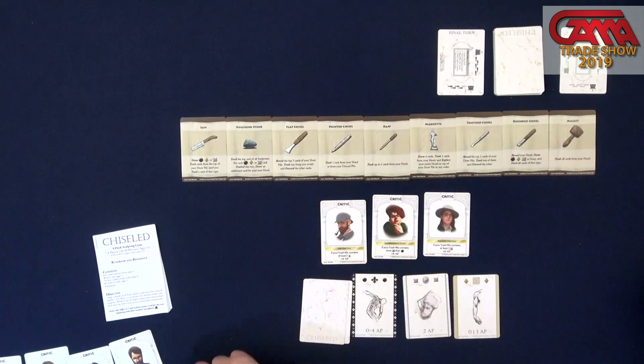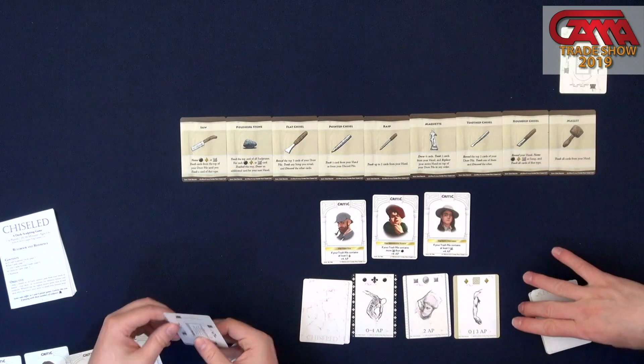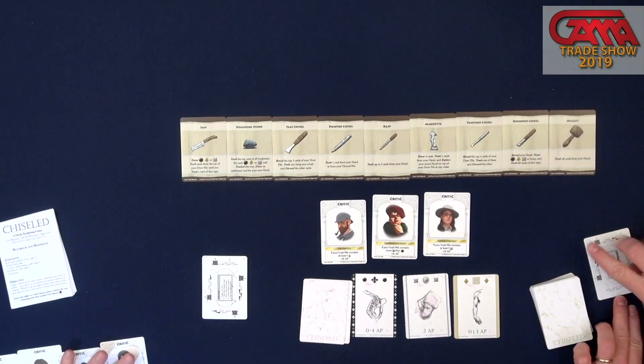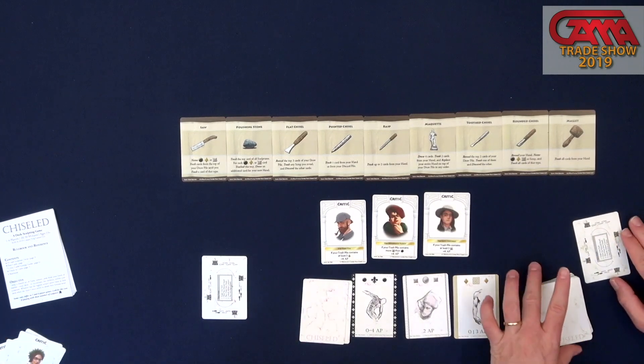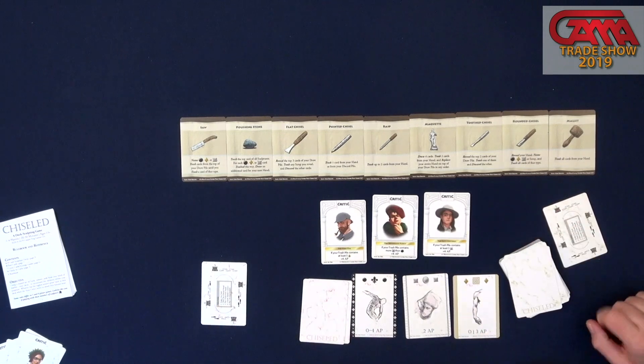On your turn, every player will first start with their own sculpture deck. We'll have our little countdown timer set to five. As the critics start noticing that your sculpture is getting completed, they'll get closer and closer until eventually they arrive and rate your sculpture.